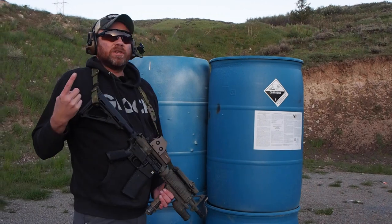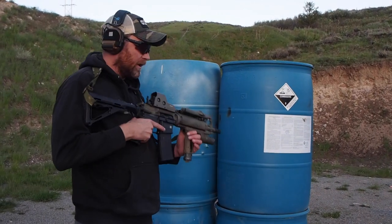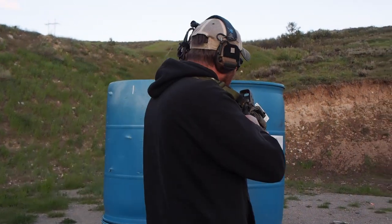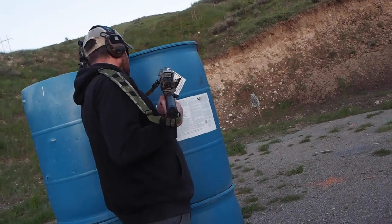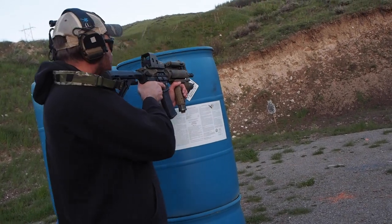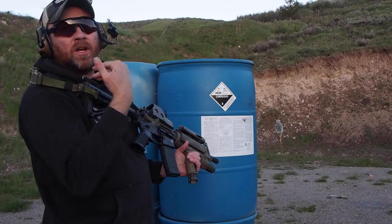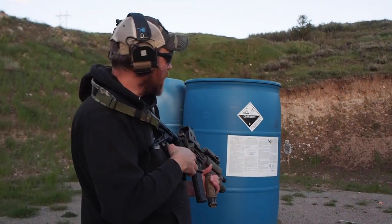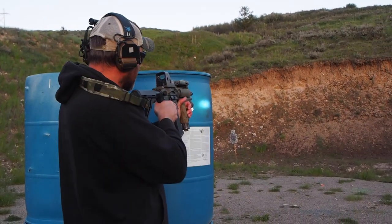There are two times when you want to get close to your cover. One is a low-light situation where you have to use a white light — you want to come online with your cover so that you can push your light past the cover. If you stand back too far and splash that cone of light off your cover, you'll start illuminating yourself to the threat downrange.